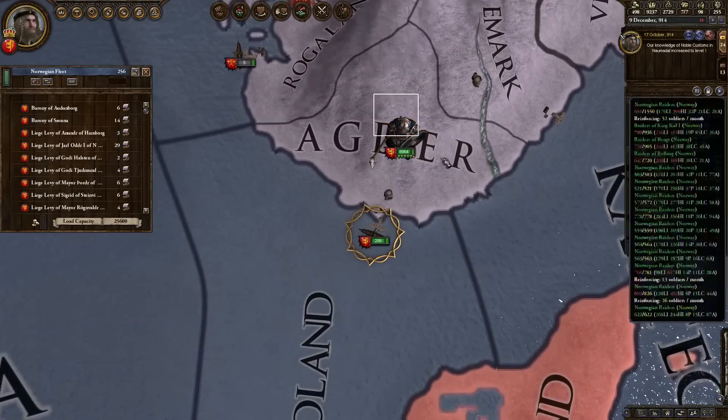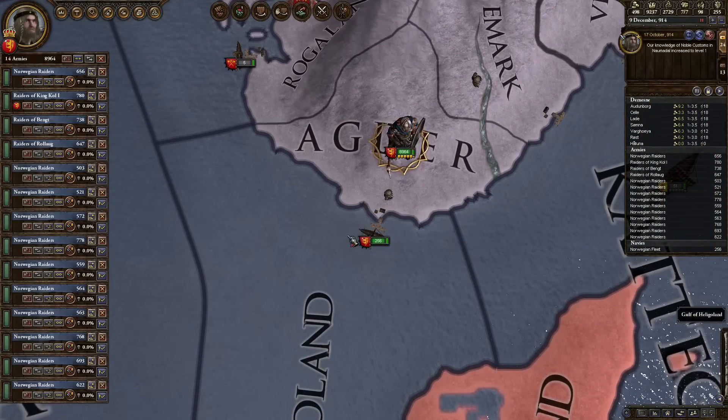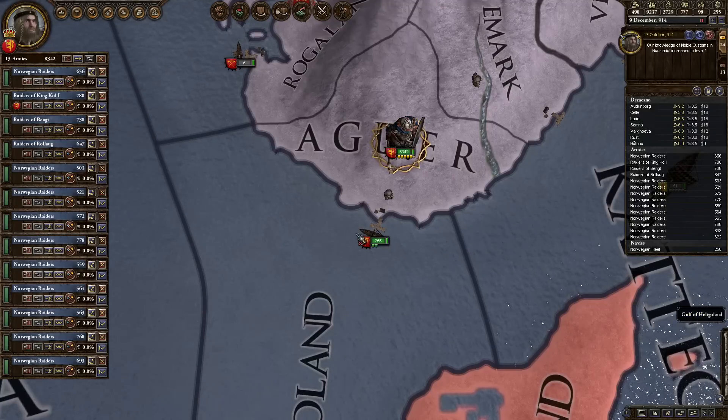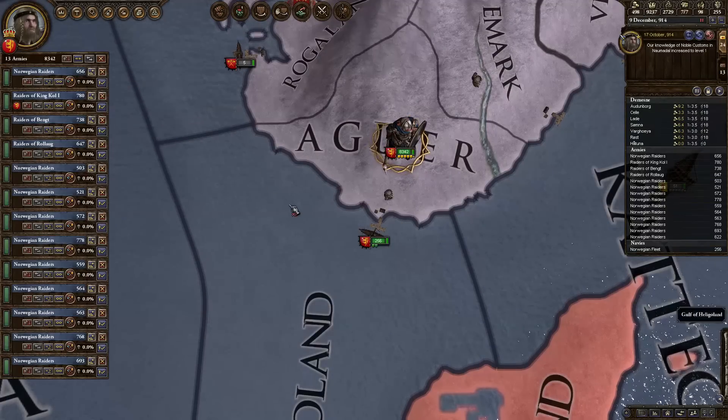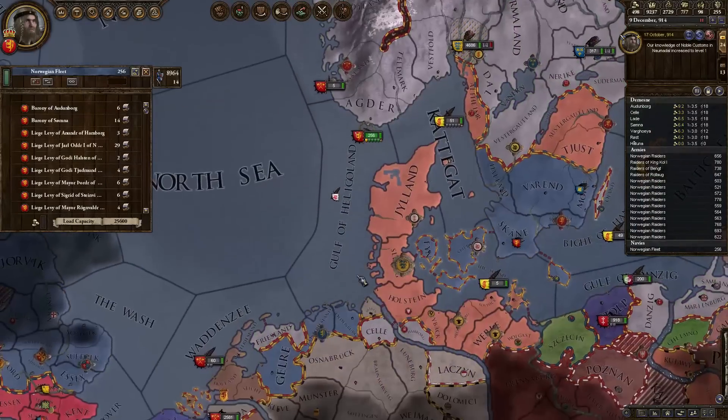With that many, let's do this — we're just going to get them all onto the boats. We'll press V to load them up. And we're going to go raiding.